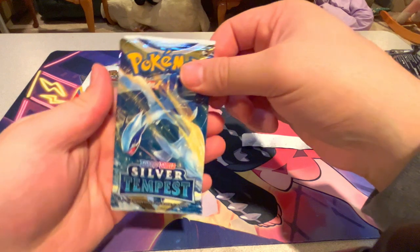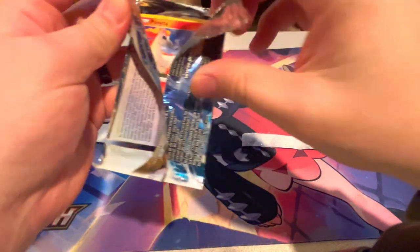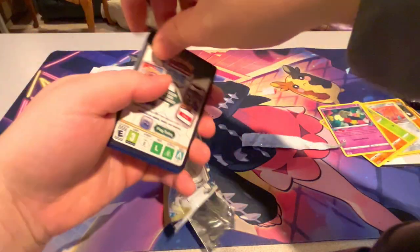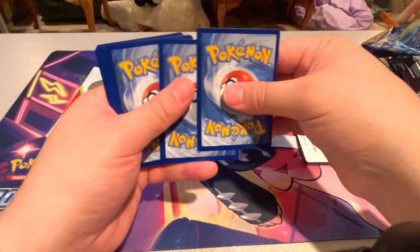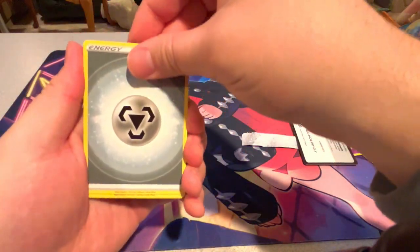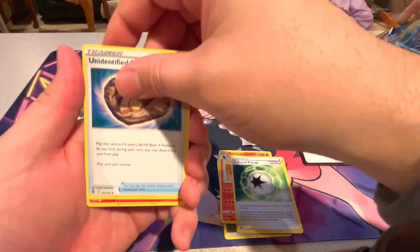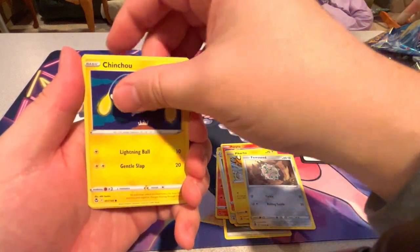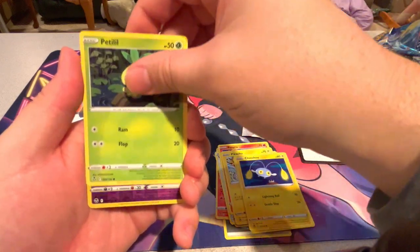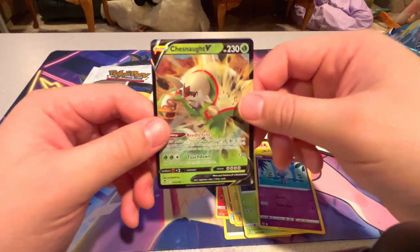Last pack — Silver Tempest. We got a good Code Card in this one. We're still trying to go for that Lugia Alt-Art — that'd be a really cool card to pull today. Steel Energy, Torracat, V-Guard Energy, Unidentified Fossil, Ponyta, Pikachu, Floatzel, Chincho, Petilil, Espurr, and a Chesnaught V. That's our first hit of the video today.